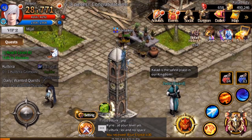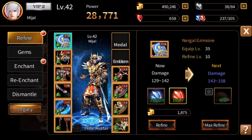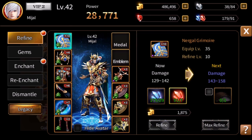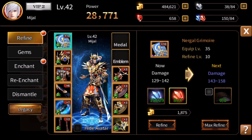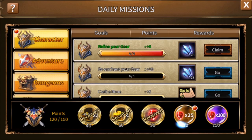Next is going to be refining our gear. Back in the character menu, we will go into the forge and select Refine. When it says to refine your gear, you only have to attempt it three times — you don't need to actually be successful. So I can take my grimoire here that's at plus 10 and just hit this refine button one, two, three times. I'm still at plus 10, but I finished my daily. Netting me five points and 20 crystals. And we can collect our 25 rubies.